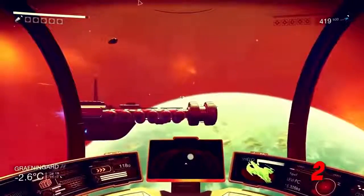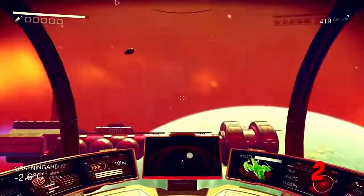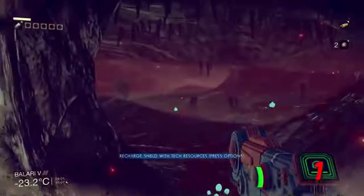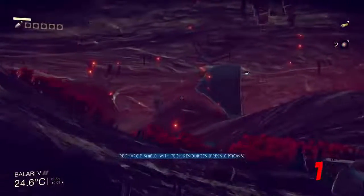Number two: land on another spaceship. Is it even possible and would I explode? This one I'll probably try after I reach the center. Number one: fly into a cave with my ship and possibly create my own underground race course. Imagine doing that — and now imagine doing that with a creature attached to your ship.